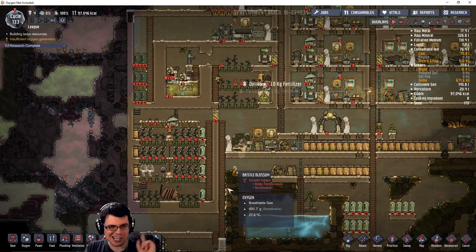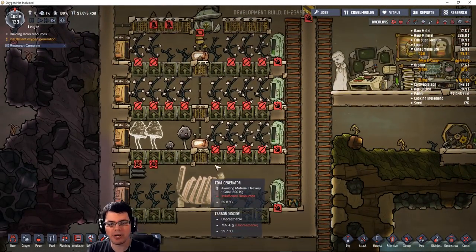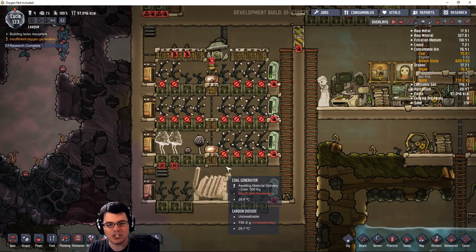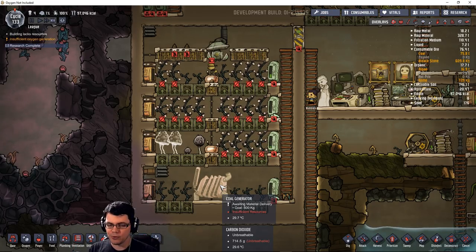Welcome back, my fellow duplicants, to Oxygen Not Included. This is the Megabase Challenge, and in the last episode we made this coal generator farm. This should be a self-sustaining farm at one point — once we put a hatch in here, the hatch will be able to feed himself and feed the coal generator, therefore giving us a renewable source of power.